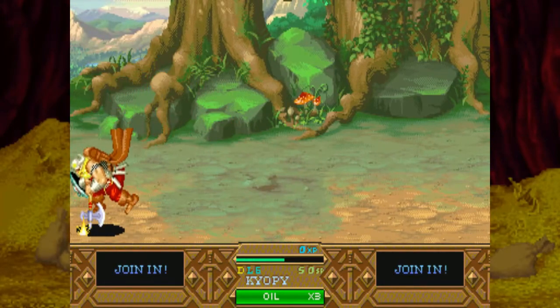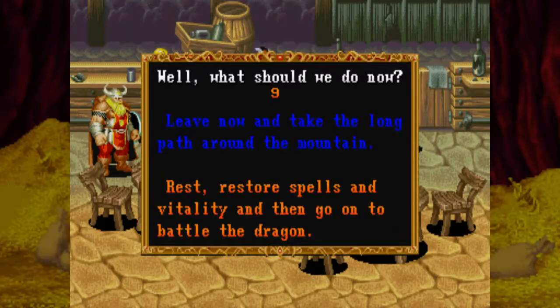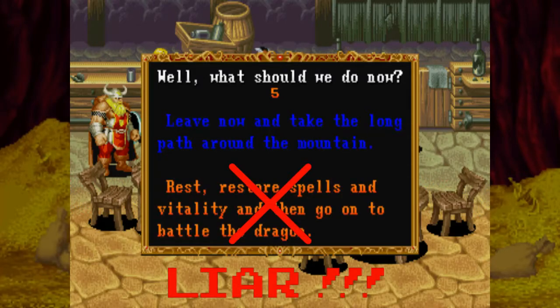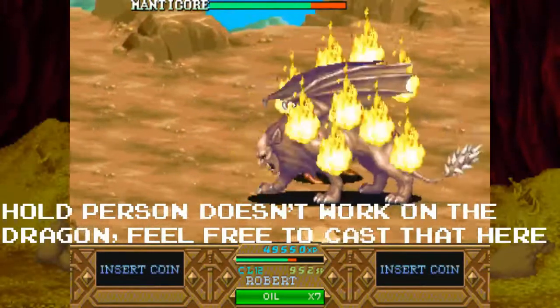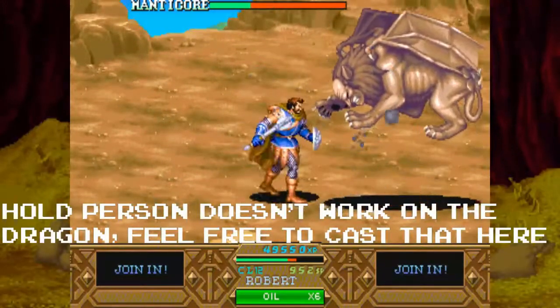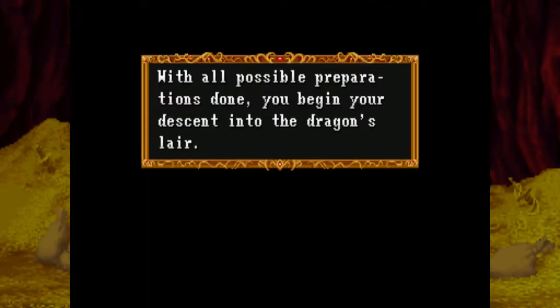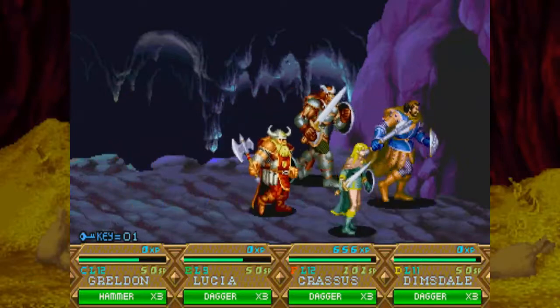Number two, which is especially important if you're going for a one-credit clear and the secret ending: your spells are not restored at the pit stop before the dragon — only your health is recovered. This is a translation error. I would sincerely advise against using any healing magic on the manticore rematch if you're going for said secret ending. With those few forewarnings posted, the hunt for Flamewing can now begin.